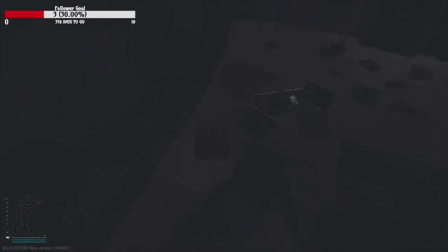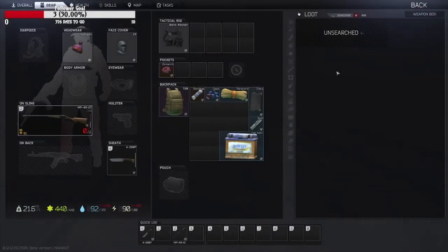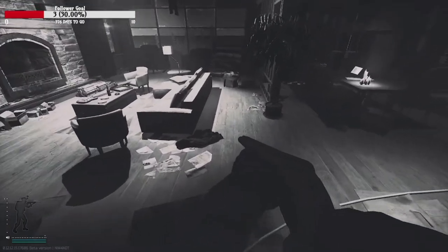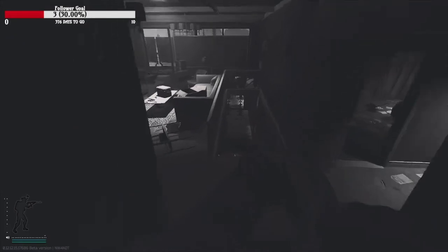Make sure you check over here — there's usually a gold chain or silver chain box right here. Of course it's empty this time around. Check the kitchen quick. If you do it at night a lot of the stuff stands out, it'll have a glow to it, so you're not really gonna miss anything.